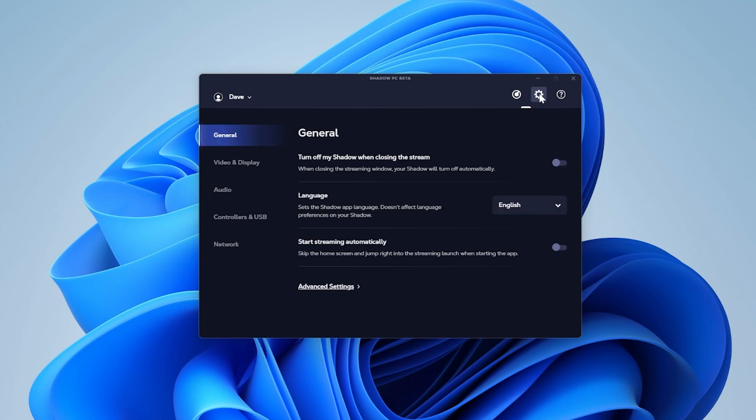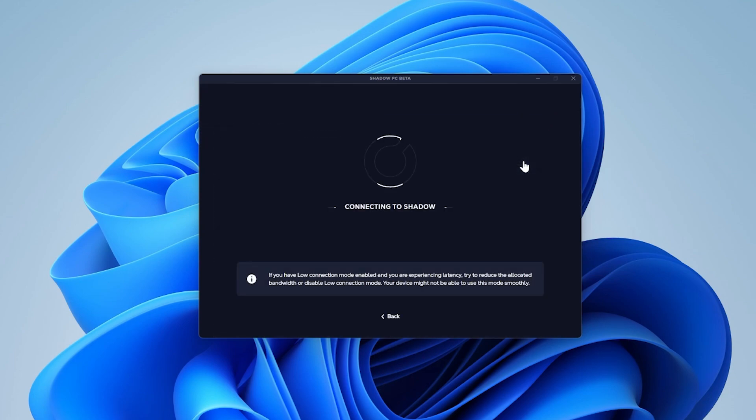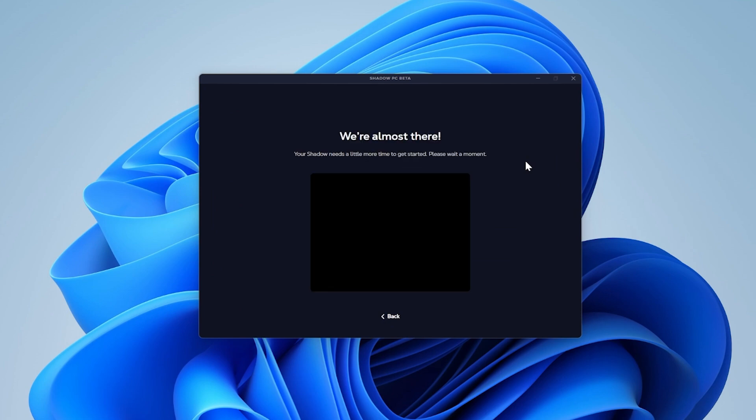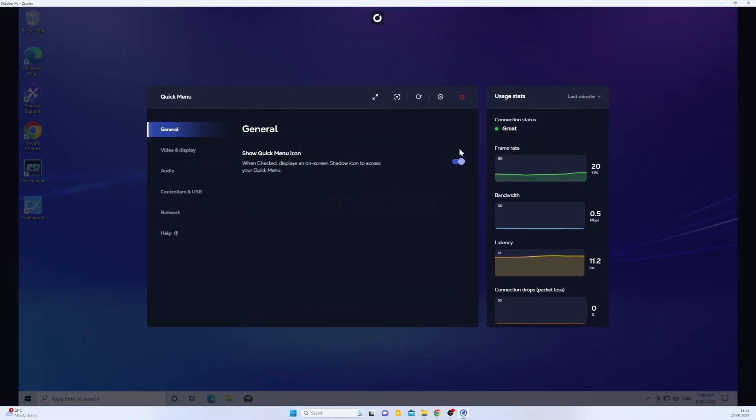When you buy this, you get a launcher that you install on your machine — it basically does everything for you. I had a few issues with the launcher: from my point of view it wouldn't load unless I went into safe mode for the display. That was problem number one. When you're actually in, a window appears on your PC.